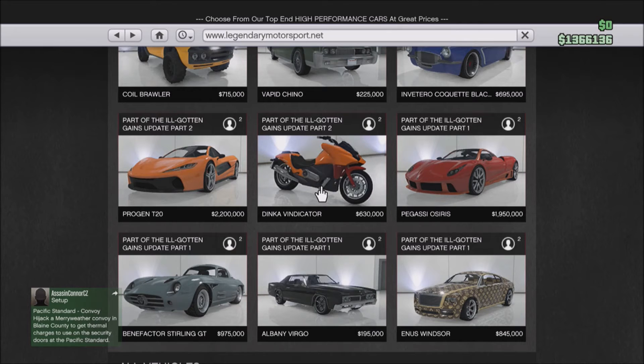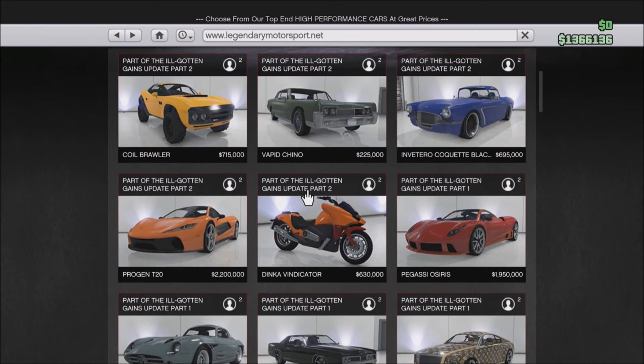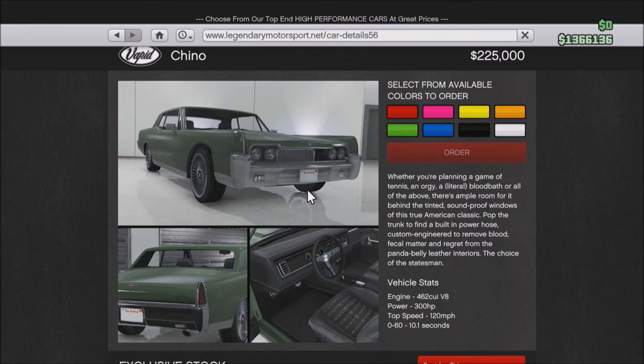You've got the Chino — I think it's another cheap car because Rockstar wanted to give a cheap option. It's got more of an Albany Virgo look. They're not the best cars but it sells for £225,000, probably the cheapest of all of them. The engine is a 462 cubic inch V8 with 300hp.